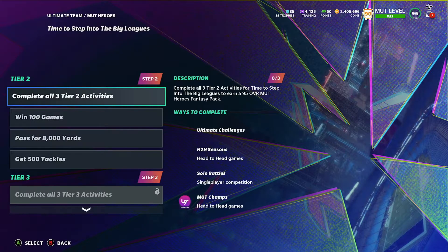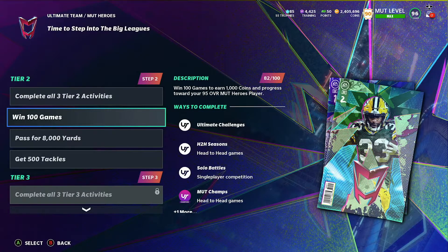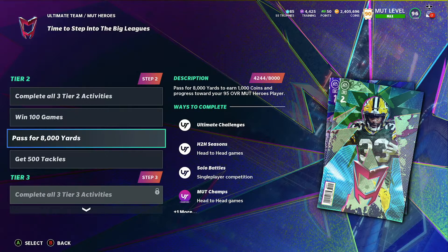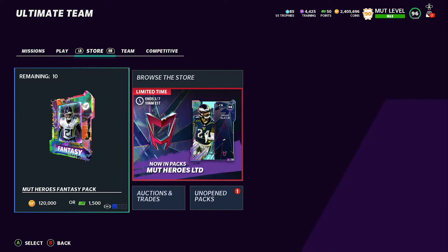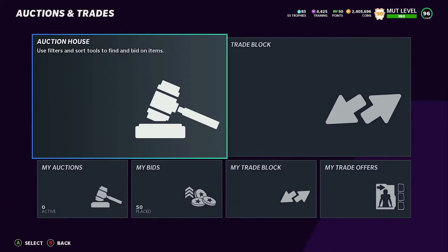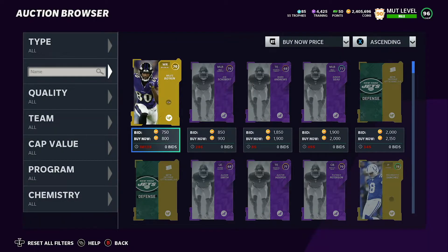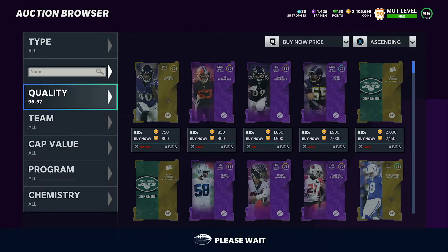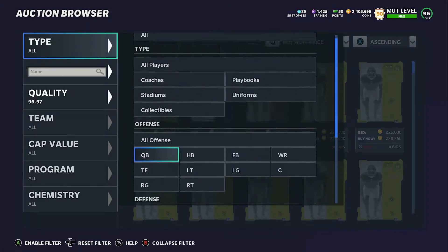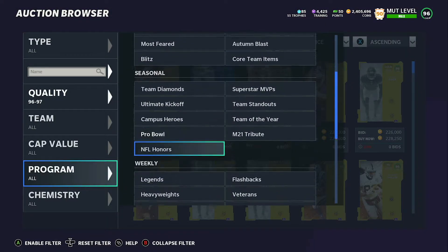I'm on tier two somehow — it unlocked already or whatever. You can complete these to get a free one, but what I would do is just do that and then go finish your tier one ones if you haven't already. Then go into the store — I want to just make sure they're going for what they were. Let's go to the Mutt Heroes promo.